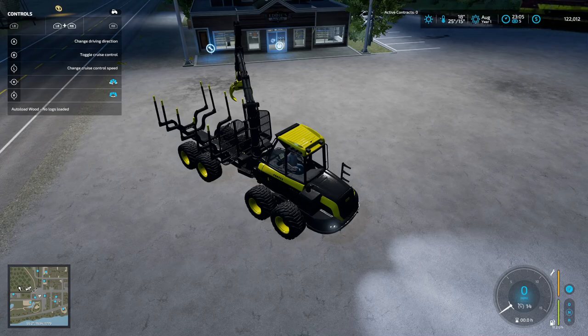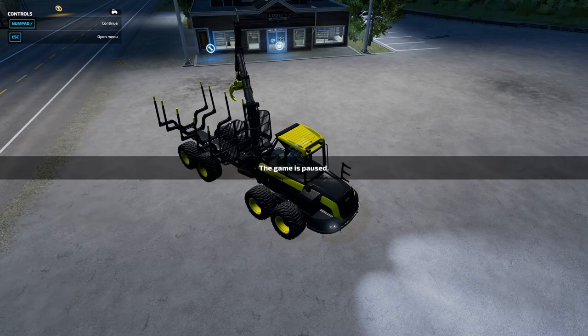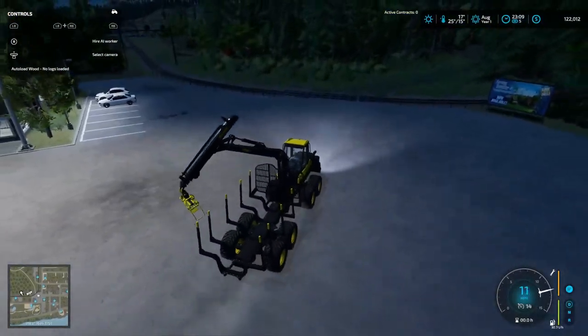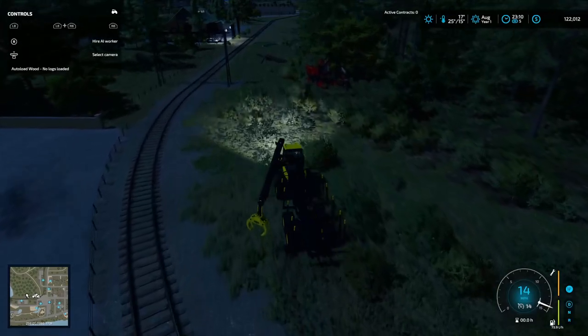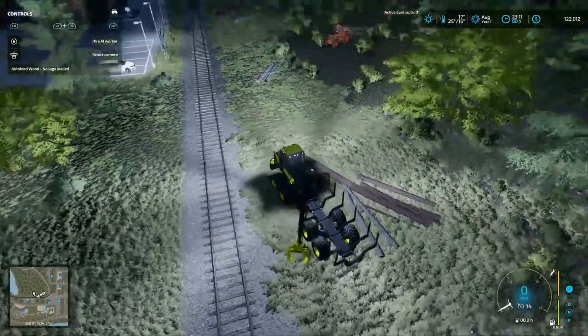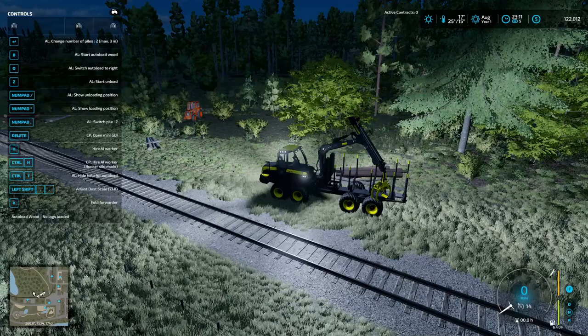Trying to see what all we got here — unload, show unload position. That button pauses the game, and it's going to pause my recording when I do that. Anyway, we gotta get out here, we're gonna try to load up some stuff. I can turn all these lights on now. Here's the piles. Let's try this baby out — I have to hit left alt to start. B to turn off.